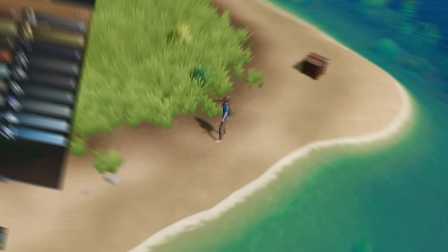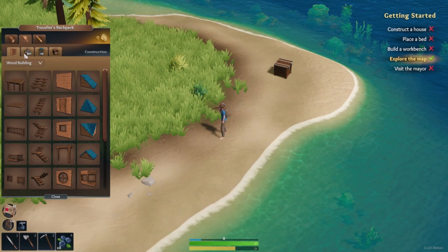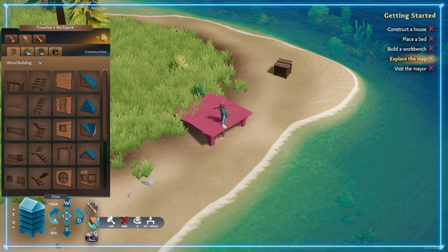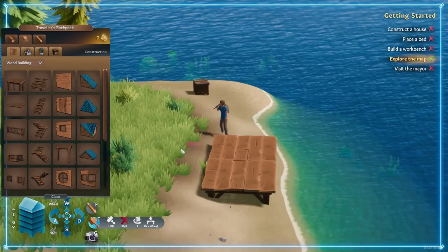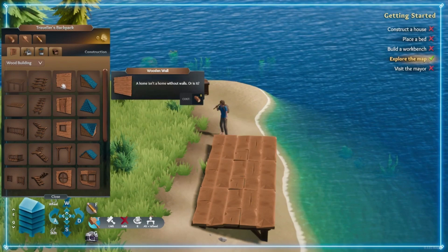We're going to go to our building tab and select a wooden foundation. We'll just line it up. We're not going to get too fancy. In the tooltip, you can see how many resources things take — the wood foundation is 12 wood and 3 stone.